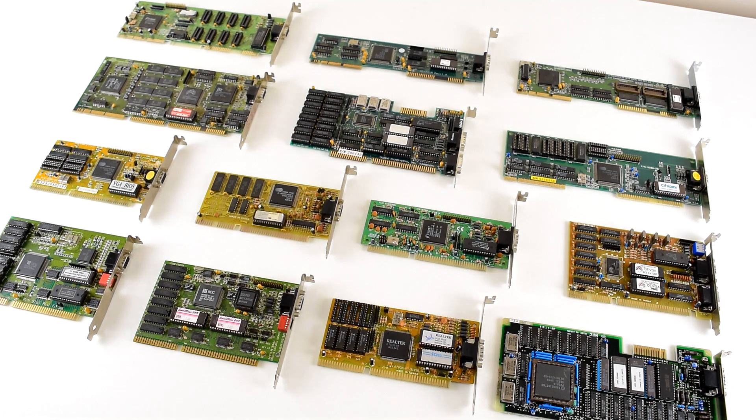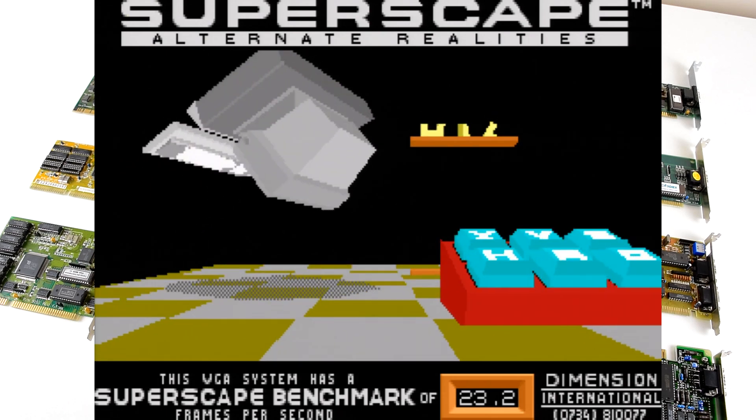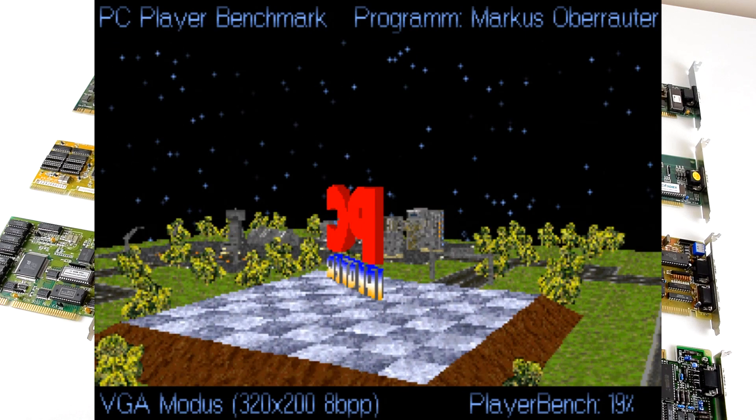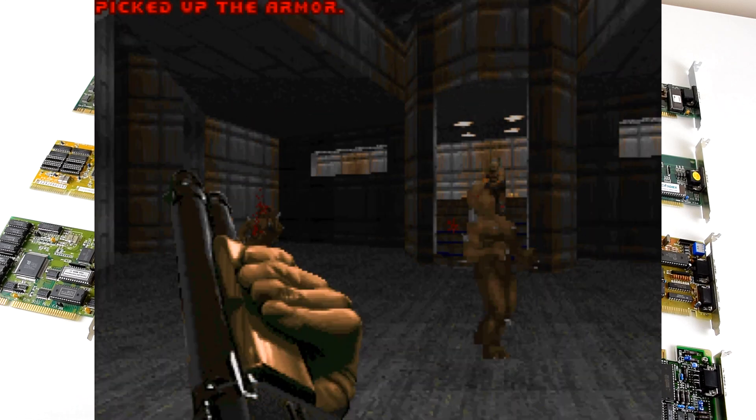The 486 DX33 offers basic performance and the question gets asked: do I even need to have a VESA LocalBus card? What about just sticking with an ISA card? Will I miss out or should I get a VESA LocalBus card? So that's also something we're going to look at. I will benchmark them using 3DBench version 1.0c, Chris's 3DBench in VGA and SVGA, PCPlayerBenchmark in VGA and SVGA, and we also have Wolfenstein 3D, Doom and Quake.